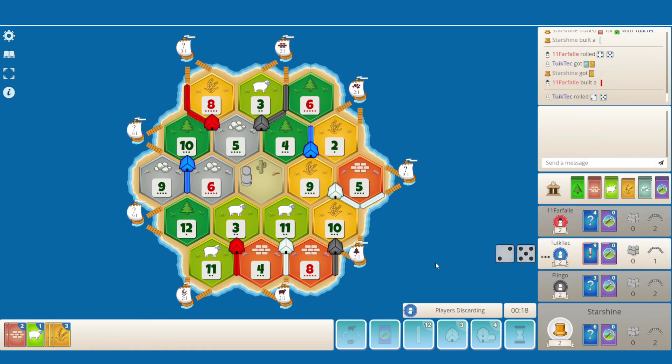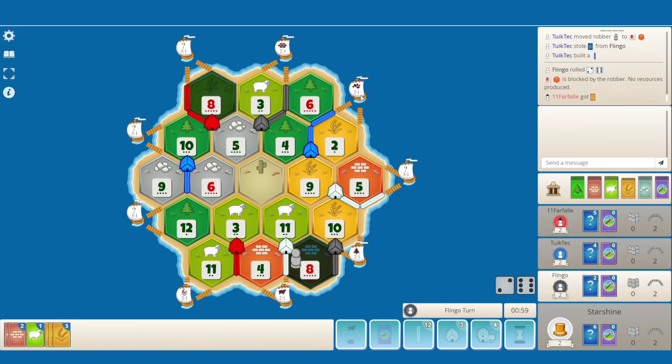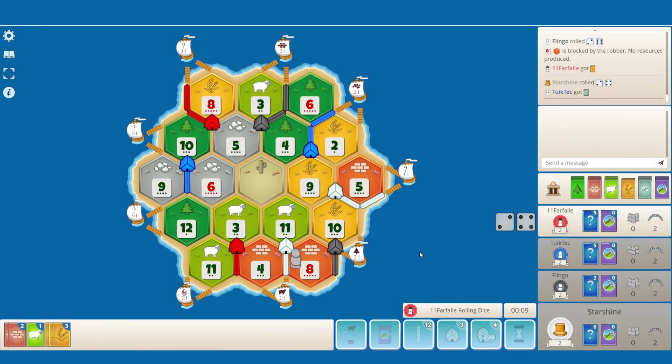Oh, poor blue. Blocking 8. Should probably be on a 5. He also has the ore port — just seeing that, that's also pretty good for him. So blue isn't really in a good one, I think.